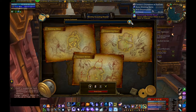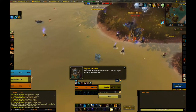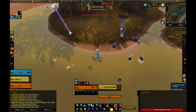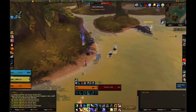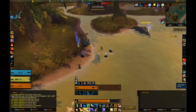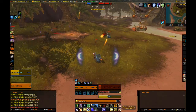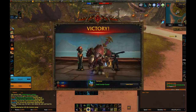Island expeditions can also earn you rep with your war campaign faction. Completing the weekly quest of collecting 40,000 azerite from island expeditions will reward you with 2,500 artifact power to your Heart of Azeroth as well as 1,500 rep with your war campaign faction. Considering island expeditions are stupid amounts of fun, I see no reason not to do this — each one takes about 10 minutes and you need about seven a week to complete the quest.